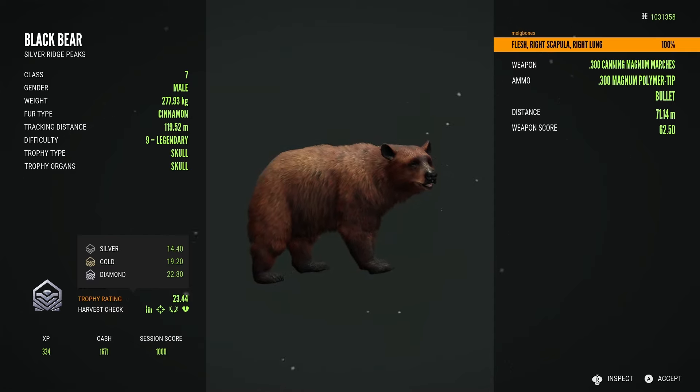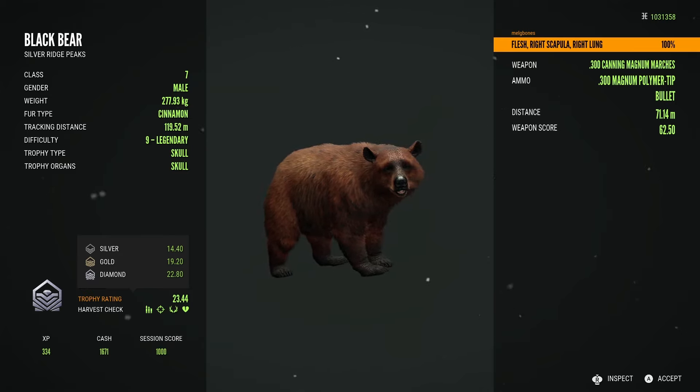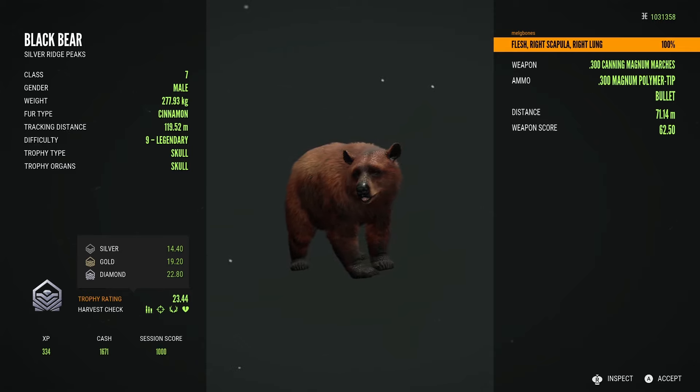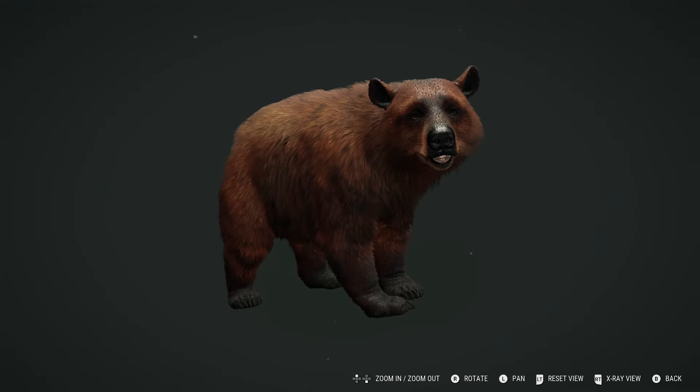If I messed up a trophy like this I would just be kicking myself. So when I saw that it did say vital blood and then finally picked him up and saw the diamond pop up, I was like - okay, everything's okay, I can relax. My heart was absolutely pounding. I was so frightened I'd mess this up, but thankfully I didn't, and he is a beautiful diamond cinnamon.